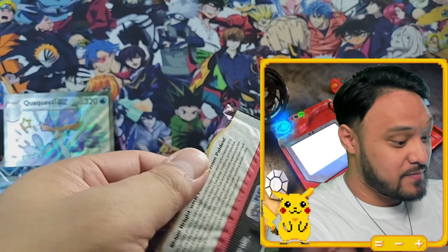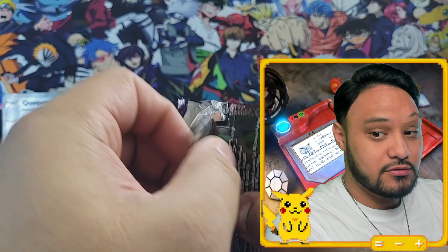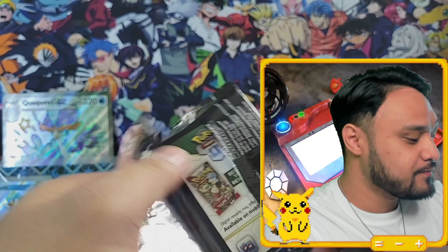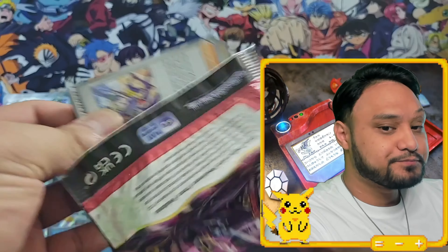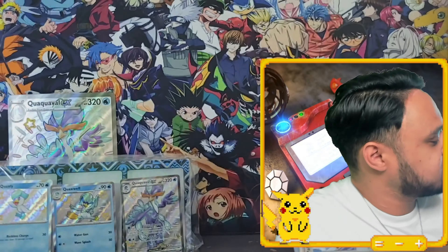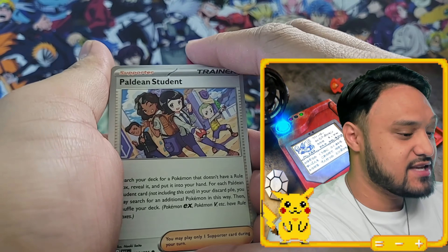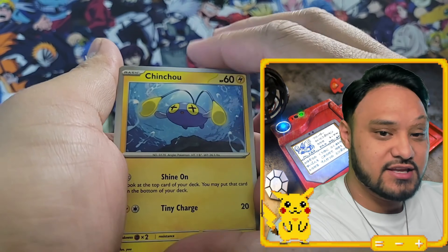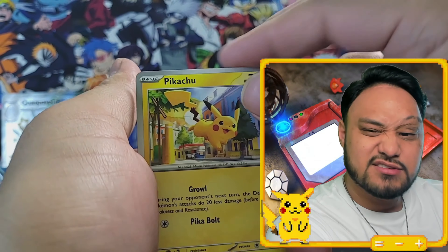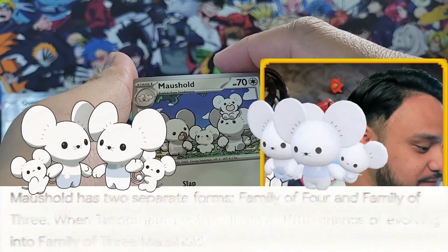We are starting with Sarungedge. I did a Pokemon origin video on Sarungedge which you should watch — after this video though. I did watch the anime because one of the trainers there has a Sarungedge, and that's how you say it. It's not 'Sarunjdge,' he kept saying 'Sarungedge' — he really put emphasis on the U. It sounds forced to me but whatever.